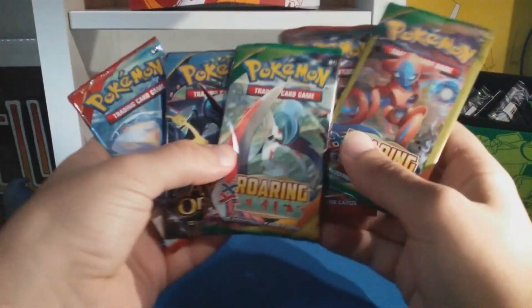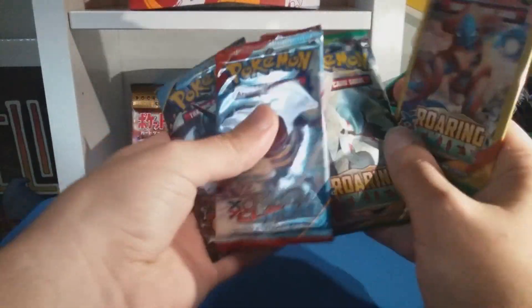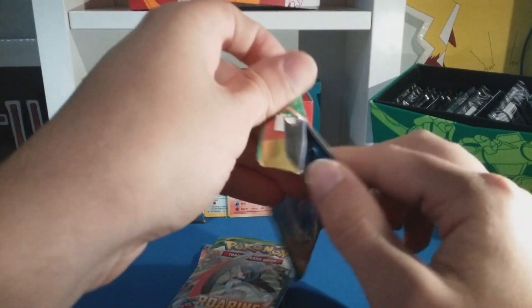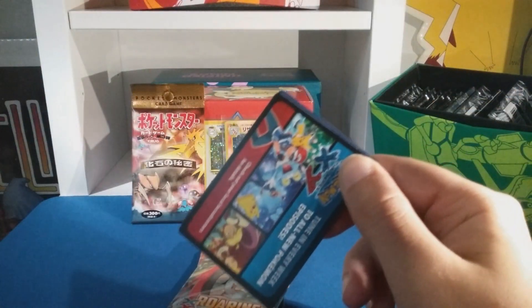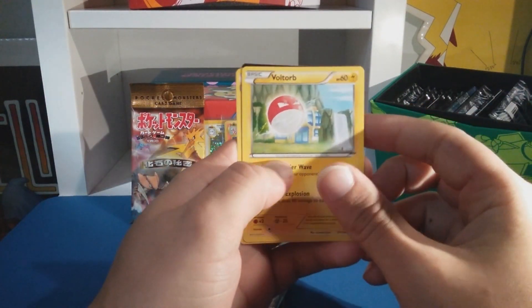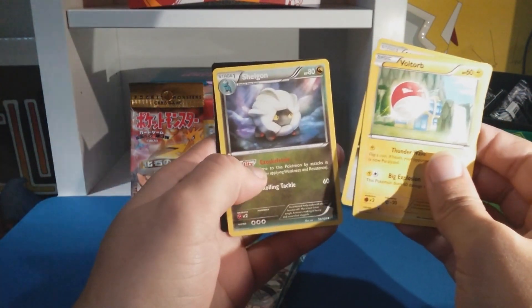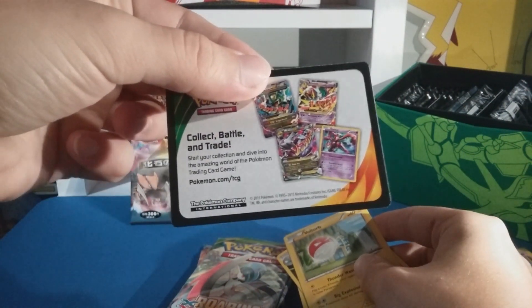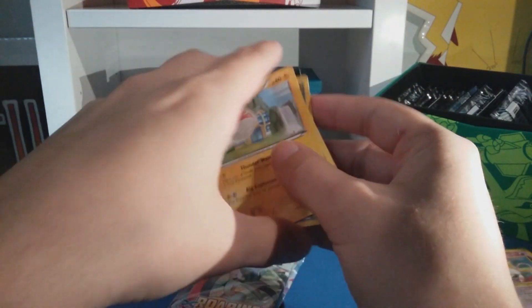Let's do Roaring Skies first, Ancient Origins last, and Breakthrough second to last. Dollar pack first — let's see what we get from this, I haven't opened many of these. We got a Voltorb, Altaria, cool, and a Shelgon, nice. And there's a little promo card — collect, battle and trade, follow the XY series.